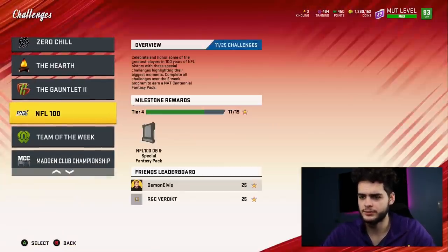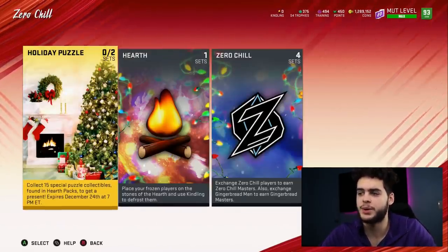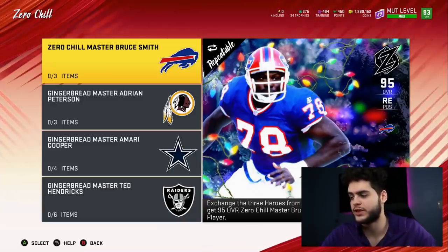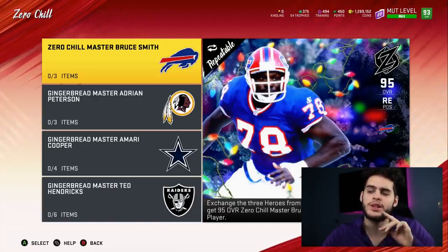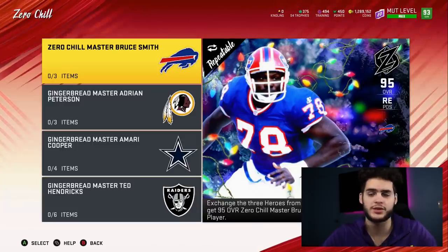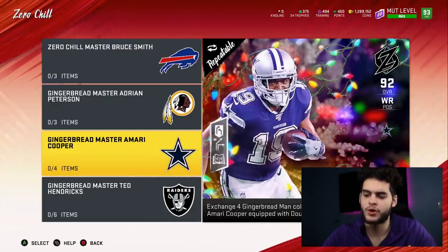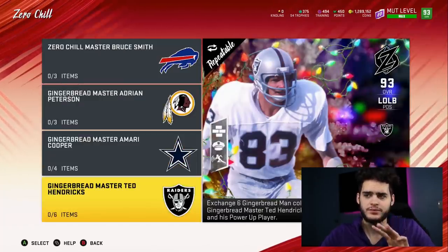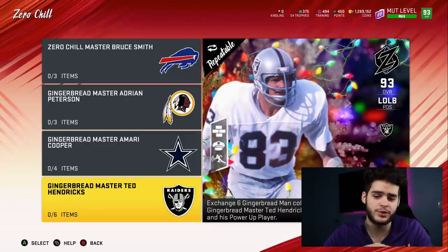Let's go check out the store and then sets. We have the holiday puzzle, the hearth, and the Zero Chill sets. Let's go to Zero Chill first. The master for this promo is the Zero Chill Master Bruce Smith. This is not going to be the only master - usually they start off the week and there's going to be at least two more, plus a ghost out-of-position master. There's going to be a ton more masters. Gingerbread Adrian Peterson is three, Cooper is four, and Ted Hendricks is six gingerbread men - so with the solos you could get all three of them. But again, you might want to wait because they're giving us like 20 gingerbread men through solos, house rules, and hearth packs.